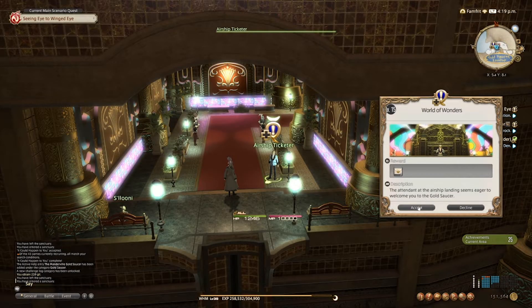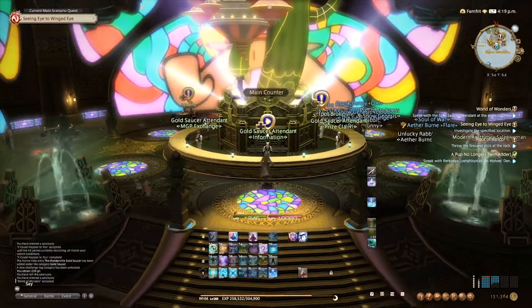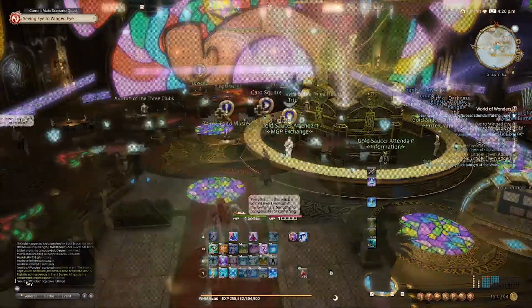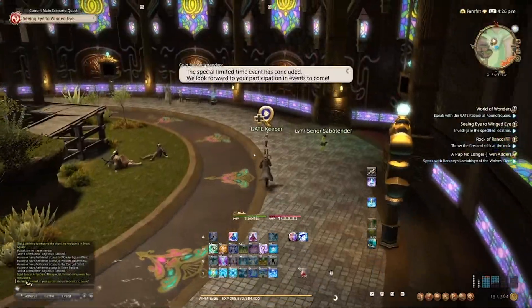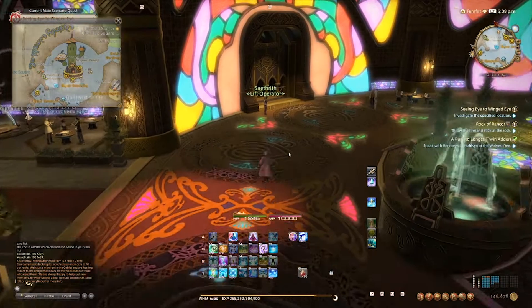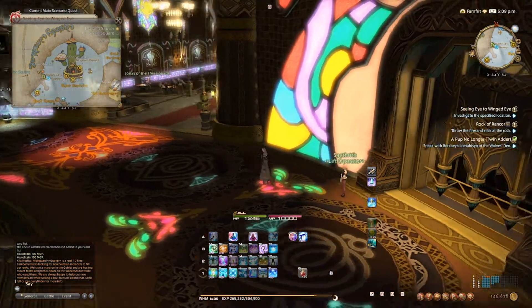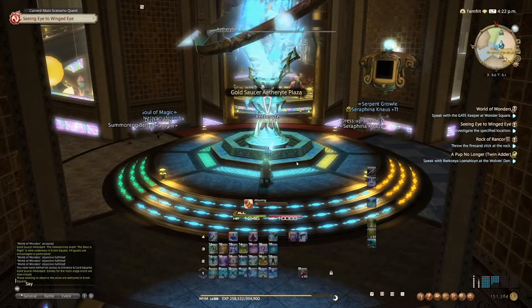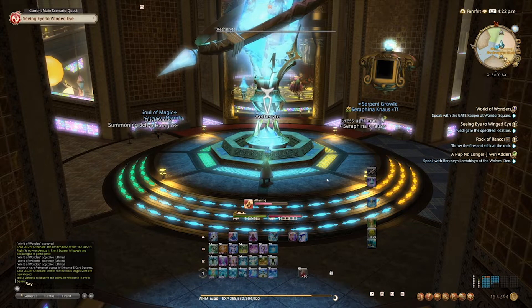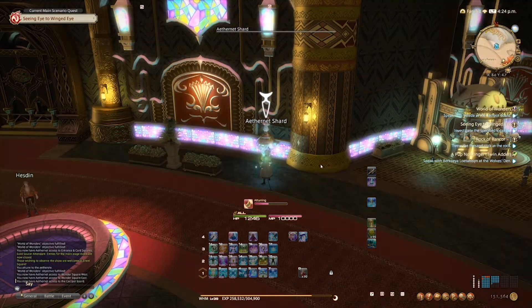Once at the gold saucer, you're going to be presented with a quest that I recommend taking, which is going to be a basic tour of the gold saucer itself. You'll speak to various people of interest around the gold saucer before returning to the front desk for a nice reward. Next to the front desk, you'll find a lift that goes up to the chocobo racing area, as well as the verminion area. Don't forget to grab the aetheryte to come back here as well, as well as all eight shards to make getting around that much easier.